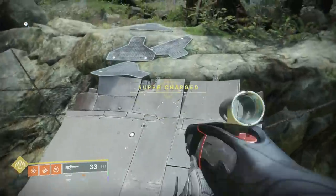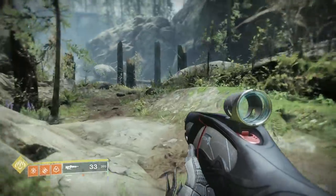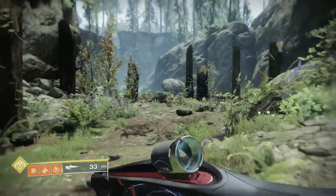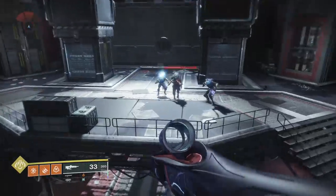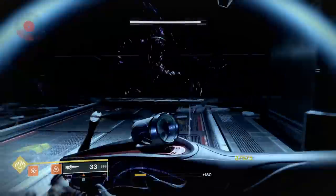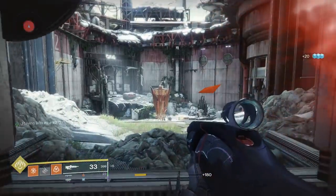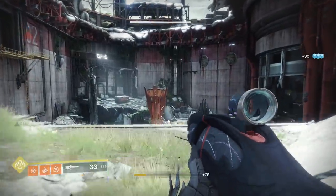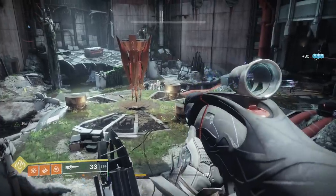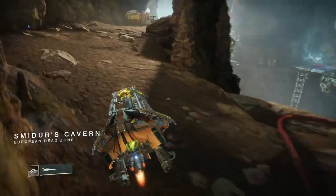There is no quest required to access Niobe Labs and play the Bergusia Forge. You can simply jump in anytime through a bunker way south of the outskirts, accessible by bridge in Sojourner's Camp in the EDZ. Keep in mind the forges do increase in their power recommendations: the very first forge suggests being 610, the third encourages being 630, and the final forge has a recommended power of 650. So if you plan on finishing this quest soon, you will need to do some leveling up.